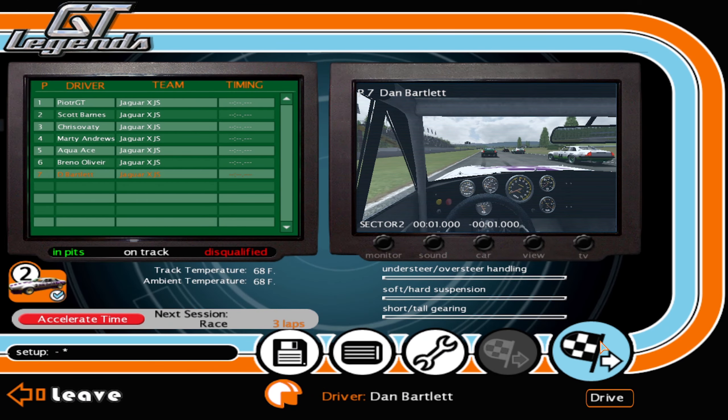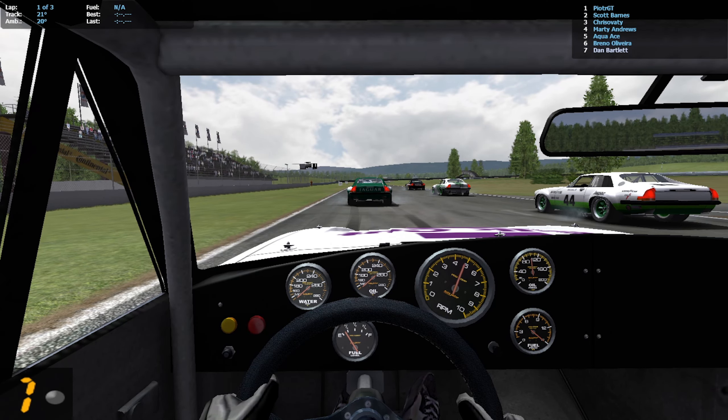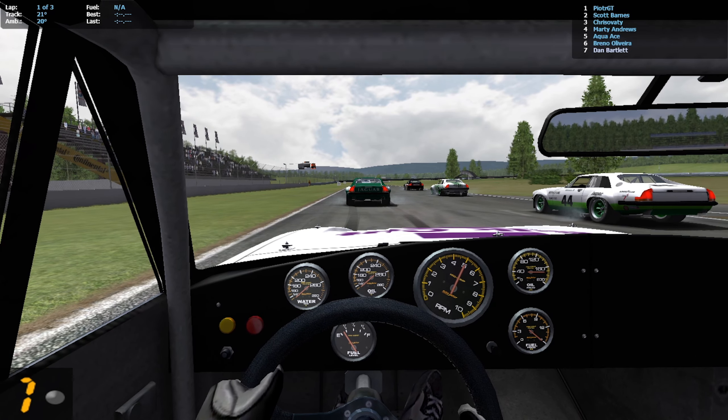Heading to race number three at Restort North. PJT gets another pole position with Scott Barnes alongside, Chris Avati and Marty Andrews on row two, Aqua Ace and Breno Oliveira on row three. All the talent files are identical — no driver has any advantage over anyone else. PJT winning and getting poles is purely from the RNG the game assigns. Let's get on with race three.